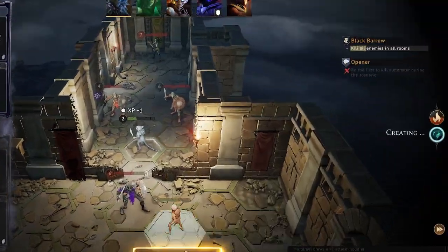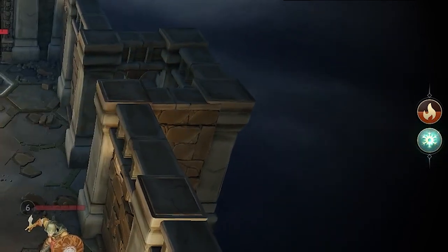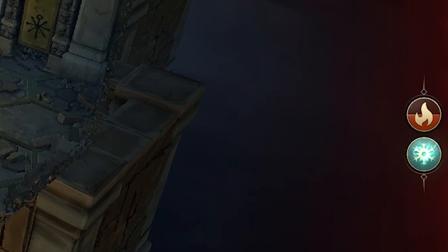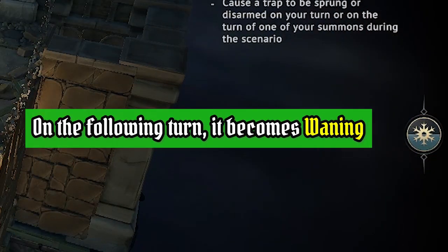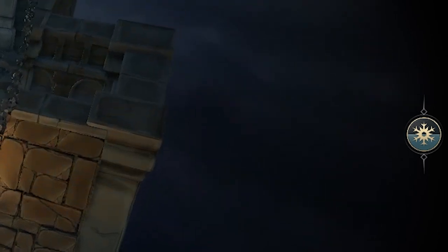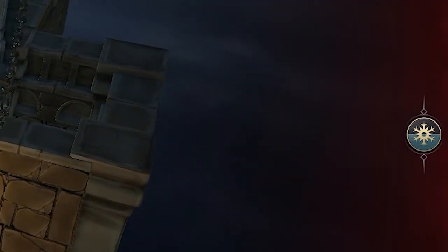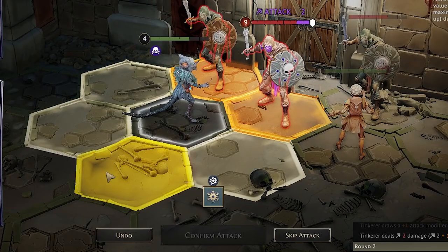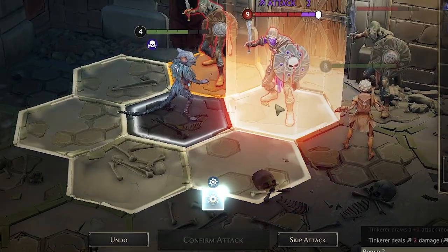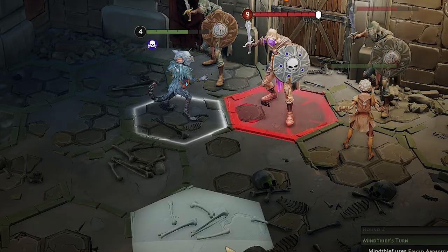Elements are generated at the end of your turn and you can see them being created on the right hand side. A strong element will appear very full and glowing, and if it's not used in the following turn it will be waning and appear half full — that's your last chance to use it before it disappears at the end of that round. Using an element is just like using an item: you have to select it and make sure it's glowing before you proceed with the action.